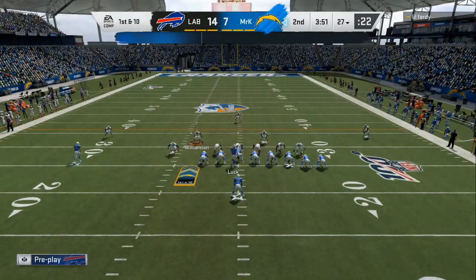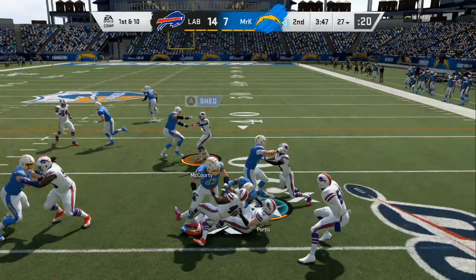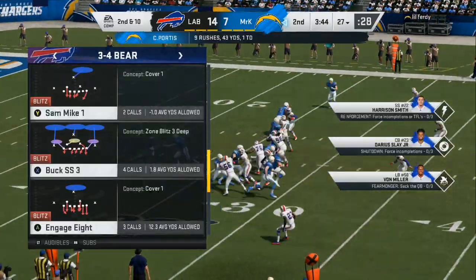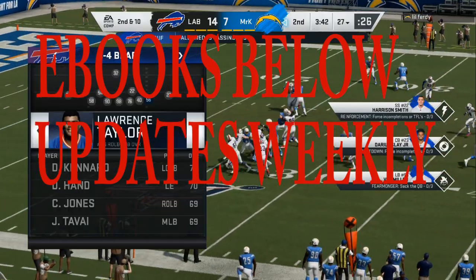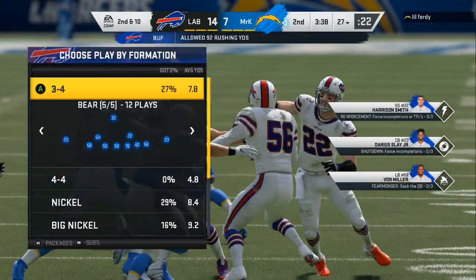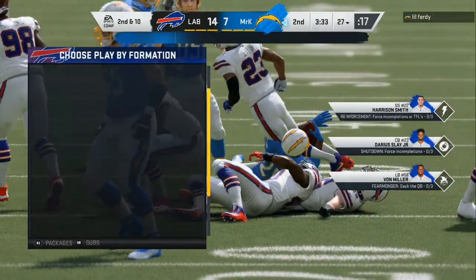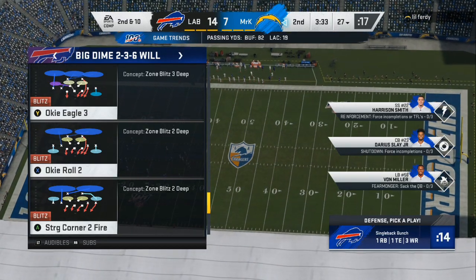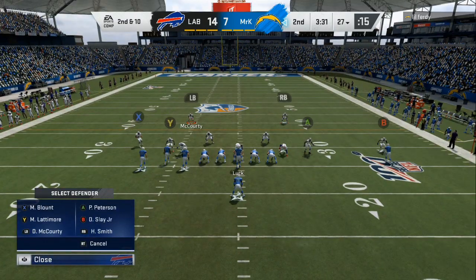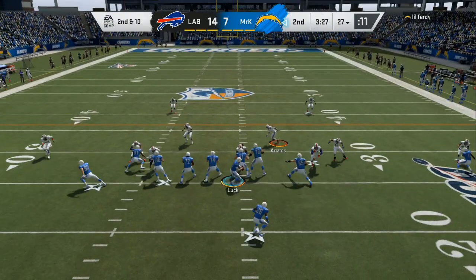Now my opponent is coming out in a real run-heavy offense, and like I said, we got run-stopping defense. Blitzes and Disguises eBook is in the link in the description. If your opponent is running inside zone, tosses, or stretches, we're going to be able to clamp it up. That's what we do. If he's trying to go into the single back bunch or gun bunch, I have a defense for that specifically. Whenever you see gun bunch show at the bottom of the screen, I have defense for it.